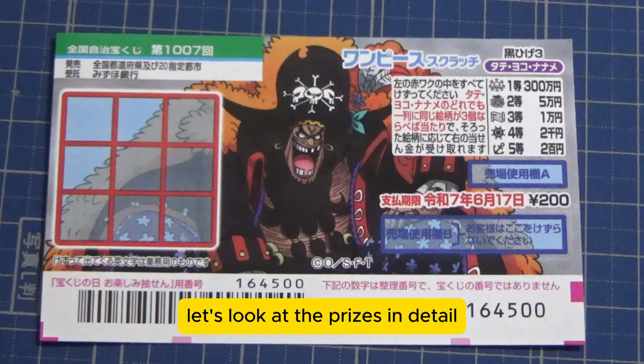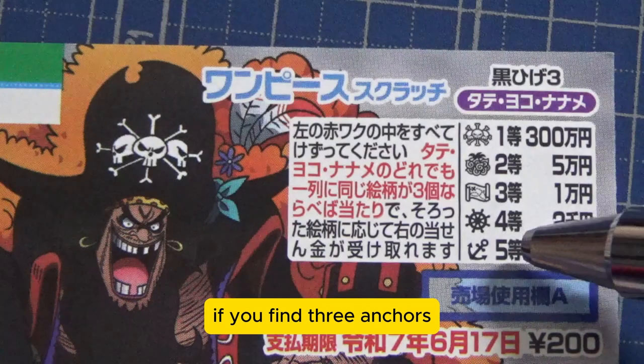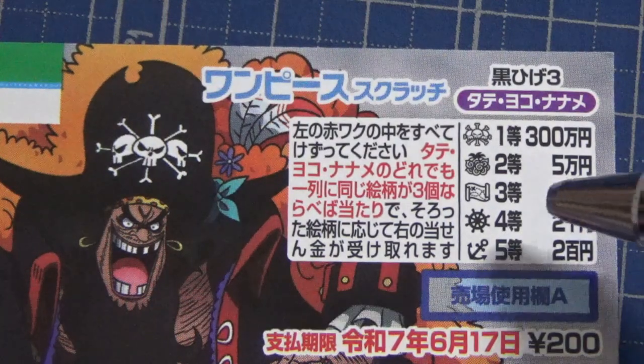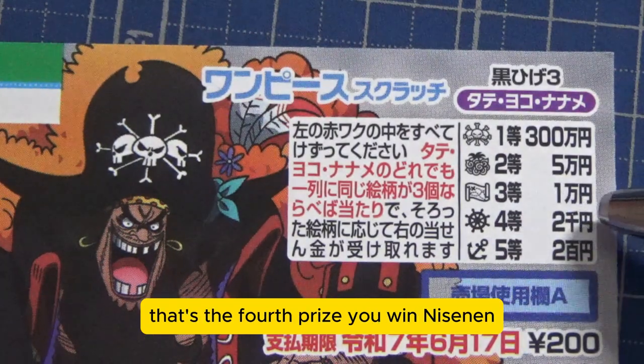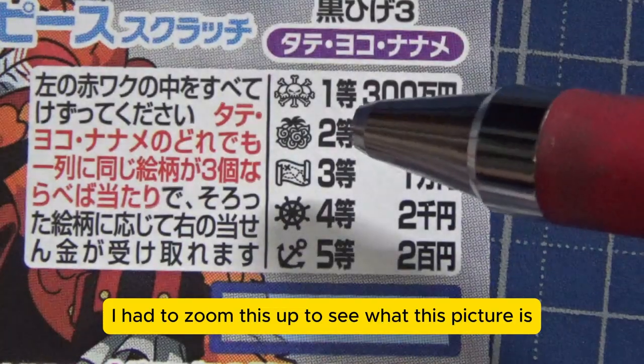Let's look at the prizes in detail. If you find three anchors, that's the fifth prize — you win Nihakuen. If you find three steering wheels, that's the fourth prize — you win Ni Sen En. I had to zoom this up to see what this picture is.